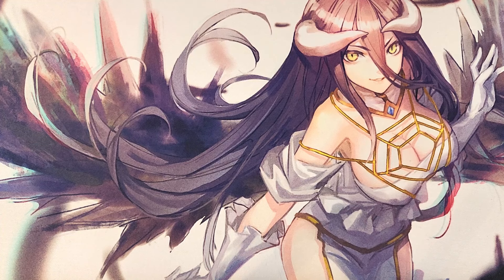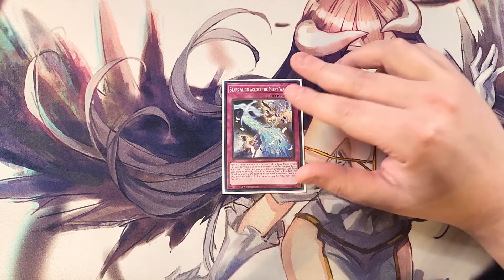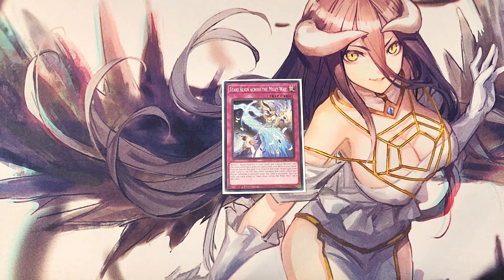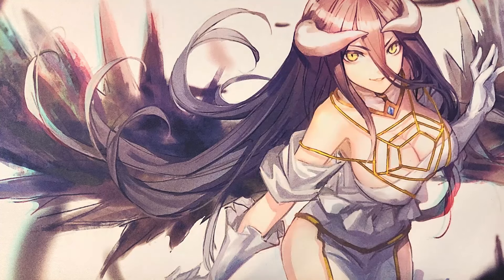For the traps, we just play a single copy of Stars Align Across the Milky Way. You reveal a ritual monster in your hand to add a ritual monster with the same level but a different name from your deck to your hand. You can also banish this card from the graveyard to send a ritual spell from your hand to the graveyard, and it becomes that ritual spell's summoning effect. It's a great one-of that you can set directly with your field spell.